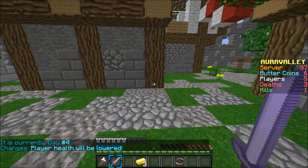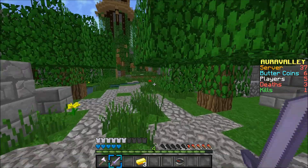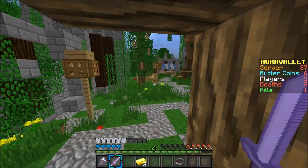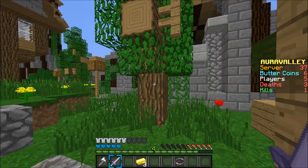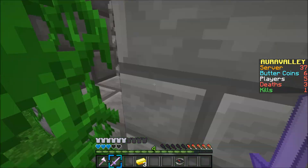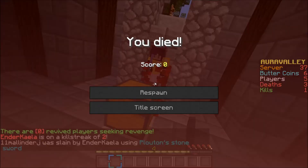On the prowl again, and then day four — I realised my health's been lowered to five hearts, so I think I've got an advantage on her because I thought I had more damaging stuff. I remembered she was there, and here I take a stupid two hearts, and I think that's what lost me the battle. I drop down, get two good hits on her, and then I die. I don't know how I died.